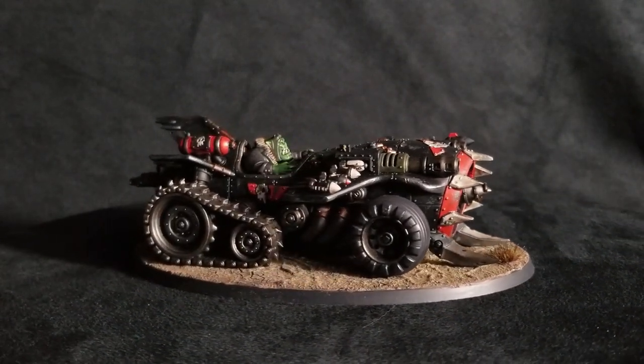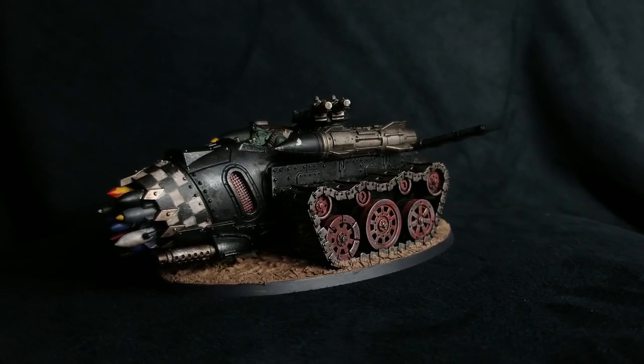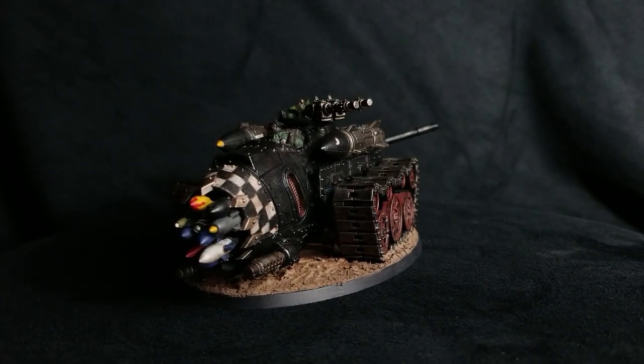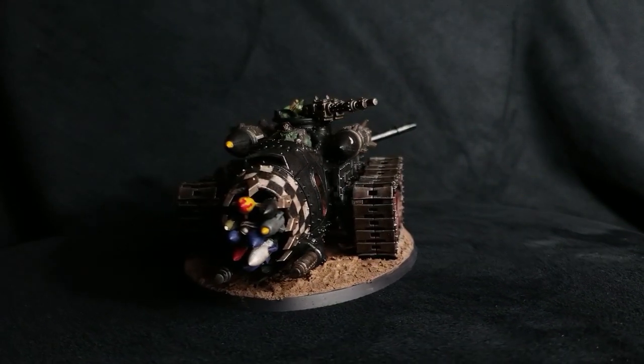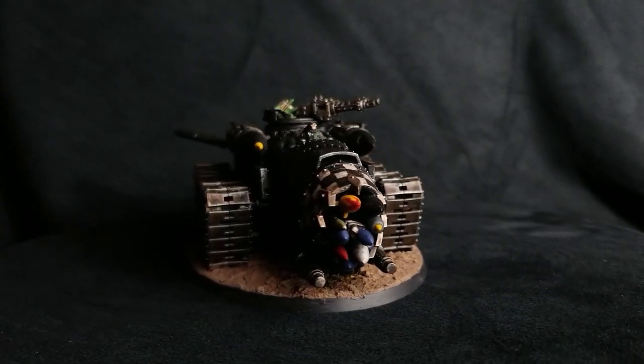For equipment options, they don't have any options — they just come with what's on the data sheet. It has the nose drill, two twin big shooters, a rocket cannon, and wing missiles. The twin big shooters are assault 6, strength 5, no AP, 1 damage. The nose drill is plus 2 to strength, negative 2 AP, D3 damage — sort of like a power fist swinging at strength 8.